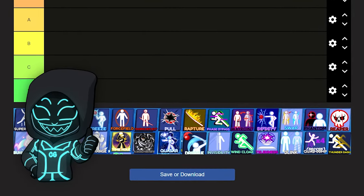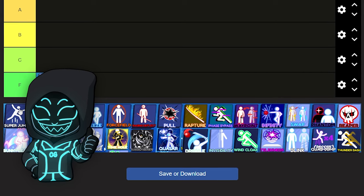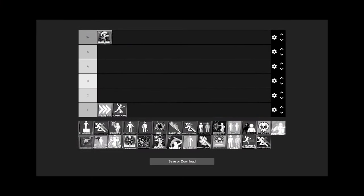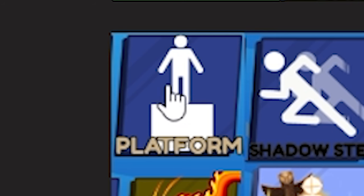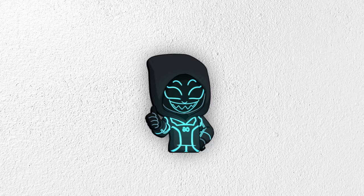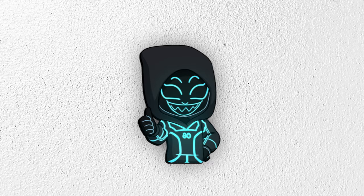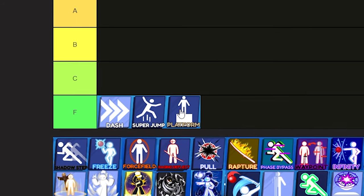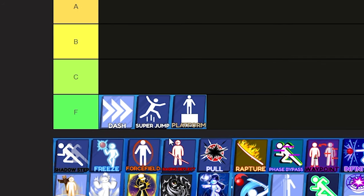The Super Jump ability is also a noob ability, just like Dash, so this is going on F tier. Next we have Platform. This is actually the ability I used when I first started Blade Ball, because everybody said Dash was for noobs. I thought I was so cool using it, but Platform is an F tier ability.